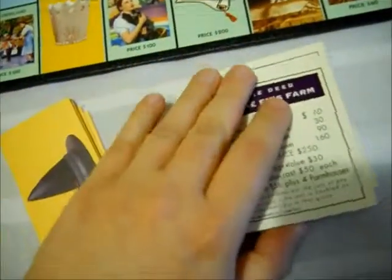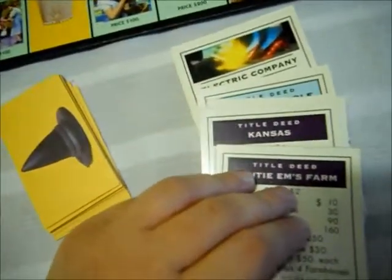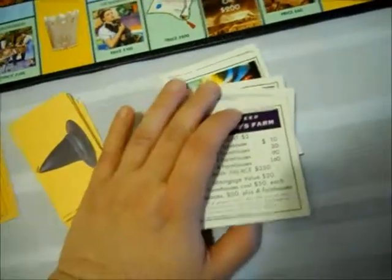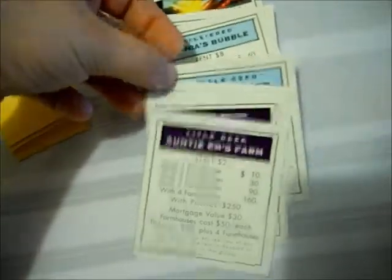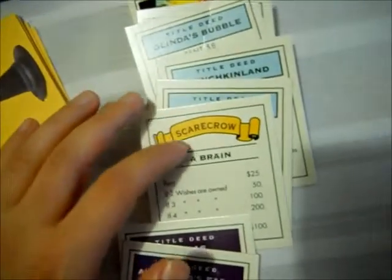The property cards are just your standard title deeds. I always put my title deeds in order of how you encounter them on the board. The electric company has a picture. I should show you the railroad card — it tells you the character and what they want. Let's go ahead and look at the squares.